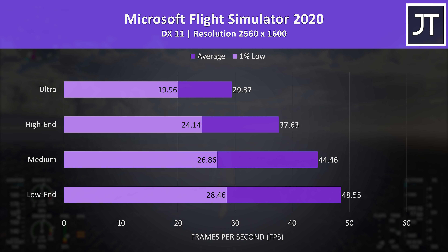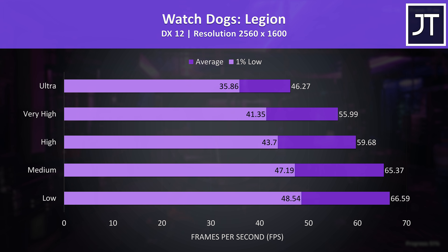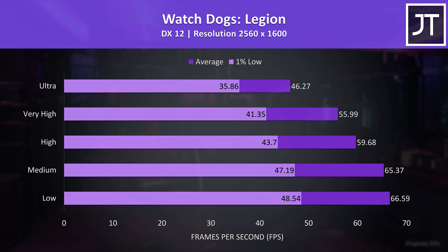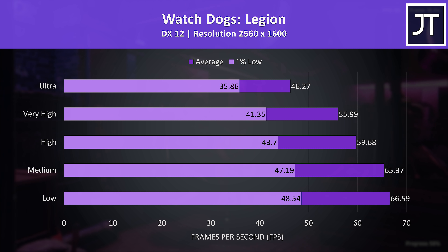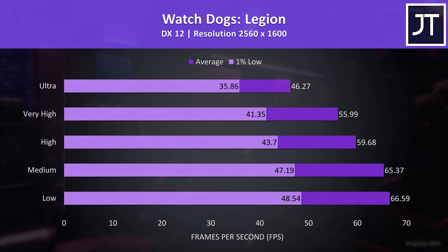Microsoft Flight Simulator was tested in the Sydney landing challenge — frame rates are lower compared to others, but like many AAA games we don't need super-high FPS to play fine, and turning down the resolution is also an option. Watch Dogs Legion was tested with the game's benchmark; 60 FPS was achievable around high settings while very high wasn't much different, so it's still running well at this higher resolution.